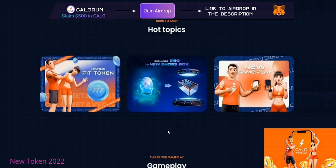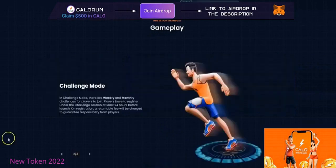You start with eggs and then you can swap them out for shoeboxes, and you can breed your NFTs to create sneakers. It gets pretty crazy, and I'm going to be honest — I don't 100% understand it just yet.